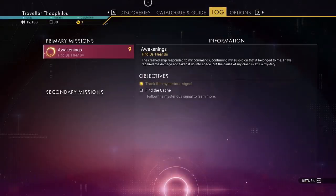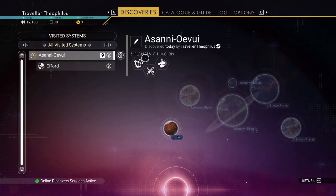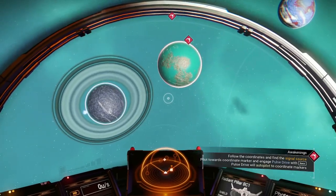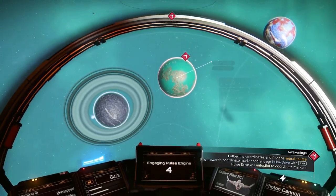How many planets are in this system? Five planets, one moon. Eight planets, one moon. Three planets, two planets.